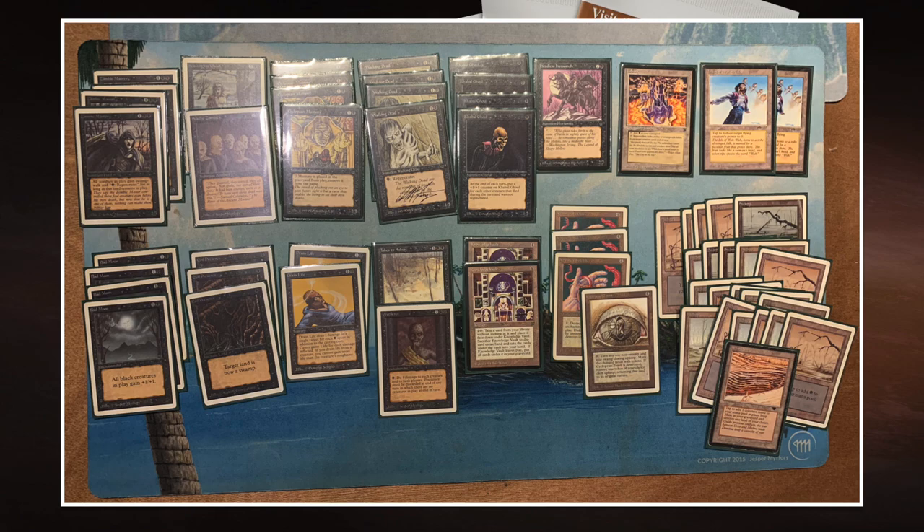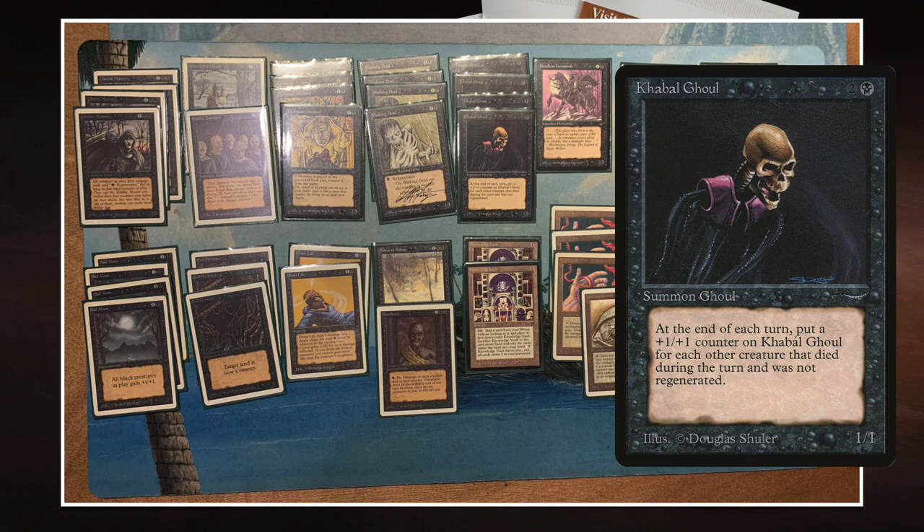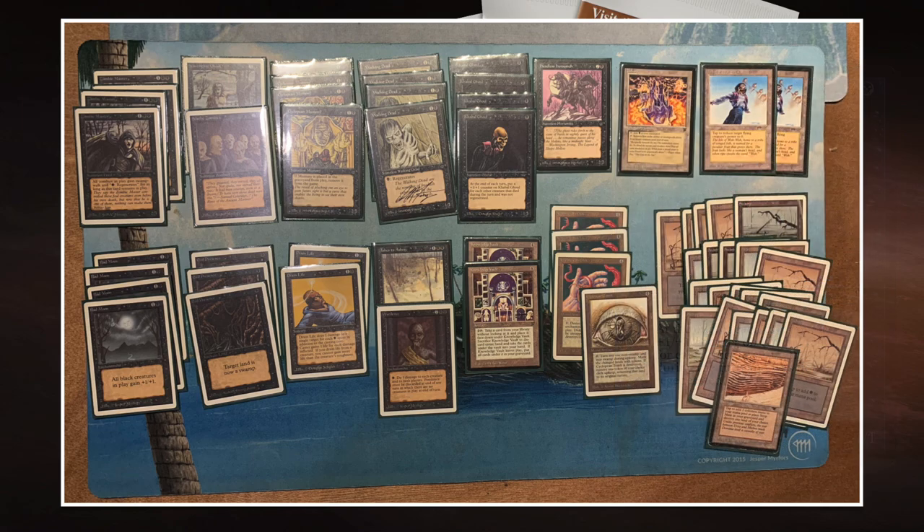There are four Cabal Ghouls, a 1/1 creature from Arabian Nights with a weird mechanic. At the end of each turn, put a +1/+1 counter on the Ghoul for each other creature that died during this turn and was not regenerated. For example, you can use Pestilence to wipe the board, then play your Cabal Ghoul in second main, and count up at end of turn how many creatures died. The Cabal Ghoul itself doesn't have to be in play when you're killing the creatures. It's been upgraded to a zombie type as well.